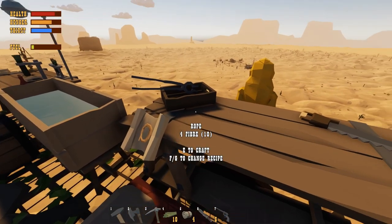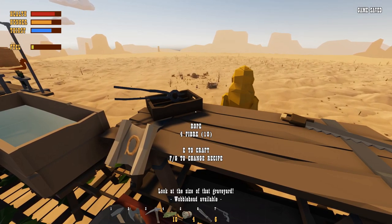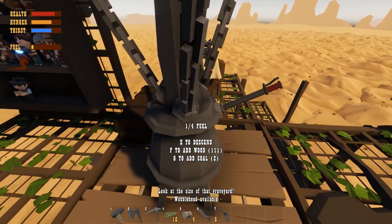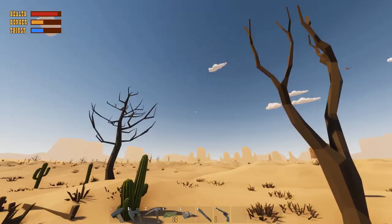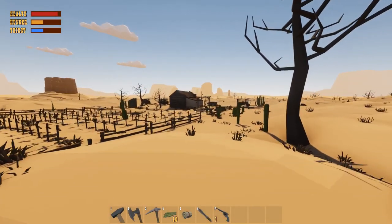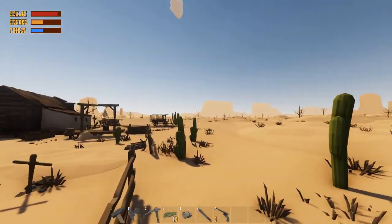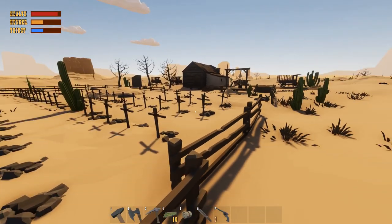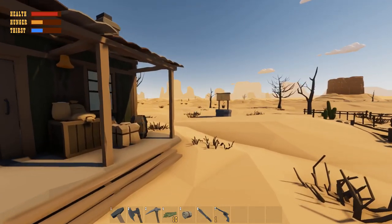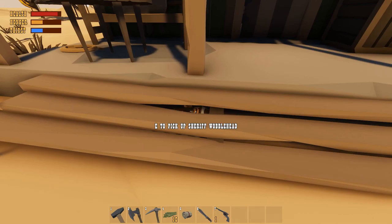We're coming up on the very last wobblehead we can collect — we're at the graveyard. It's not the house, not the sheriff's office, not the graveyard itself. It's this brown house right here with the well next to it. The wobblehead is right under the stairs — it's the Sheriff wobblehead.